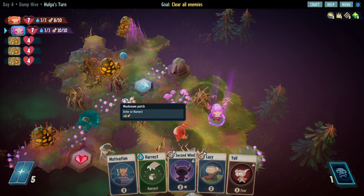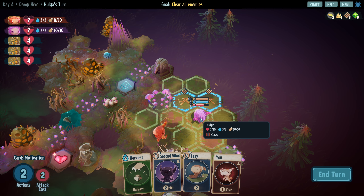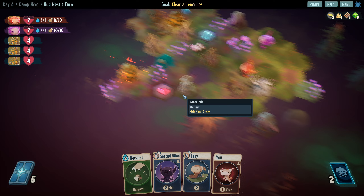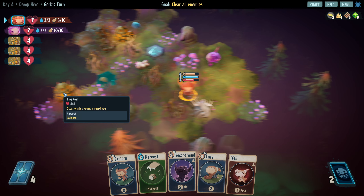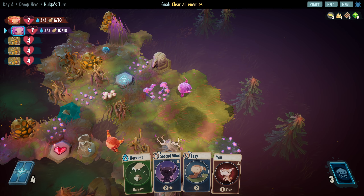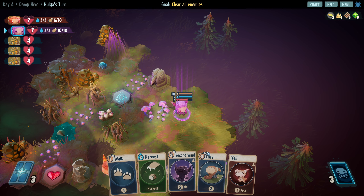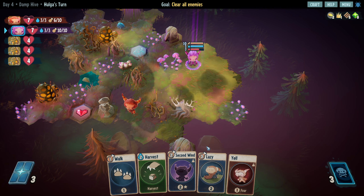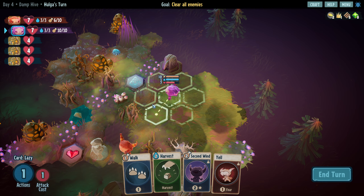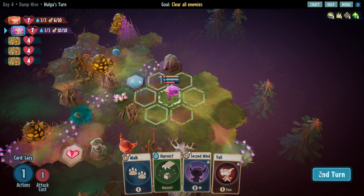Loses food value over time until gone entirely. Let's motivate - we'll destroy this, then go two, three. I assume that's just good luck on our part that they didn't spawn bugs that turn. We're gonna explore two to here, ready to harvest that next time. And up here I'm gonna move with lazy costing three into this food patch of four. This is two away, this is two away, so there's no more reason for me to be here than there - we'll just end our turn.